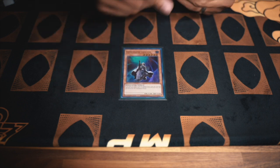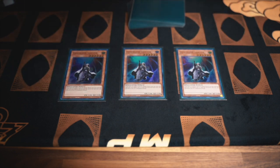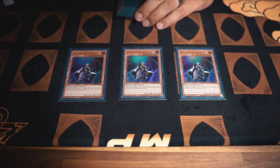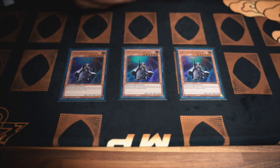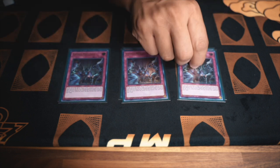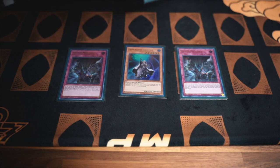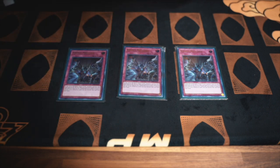Now here's the side deck. Three Shifter — slows down every opponent right now. This card needs to be banned. It stops a lot of people, everybody except Flu. Shifter slows them down so we can set up and then pass turn. Going second, we have three Evenly Matched. I sided this in once, didn't see it. Saw Shifter once against our salad match — we won that one.